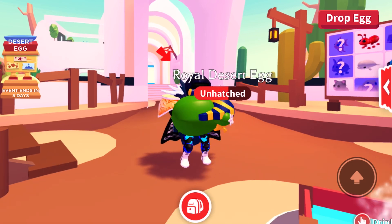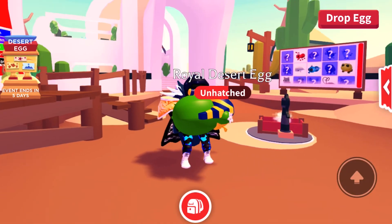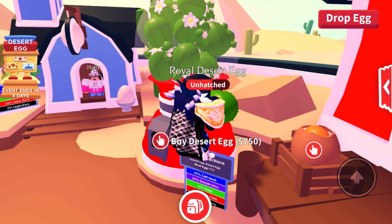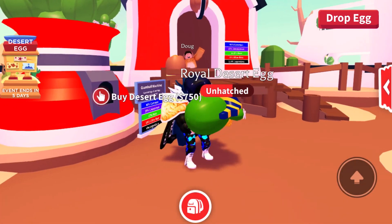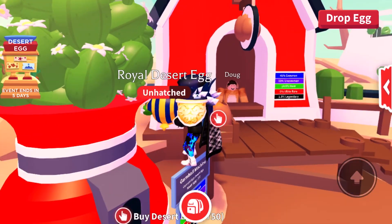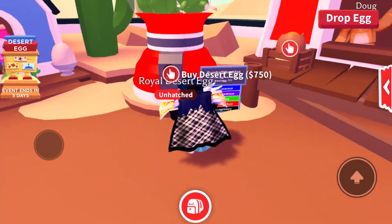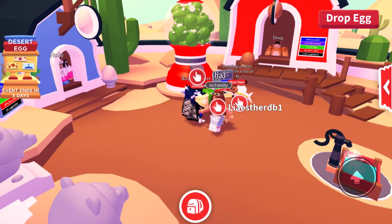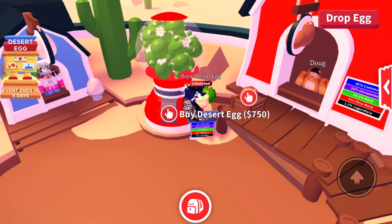Alright everyone, we're nearly done hatching this egg, I think we just need a little bit more time. But I'm about to hatch this Desert Egg. What I did want to show you guys is, apart from the Royal Desert Egg, we have the actual Desert Eggs that have just come from the Gumball Machine. If you guys didn't get the Urban Eggs, I know that they're gone now — they are out of game, which is pretty cool. I'm noticing that the Royal Desert Egg — the one with the statues and everything — is very different from the actual Desert Egg.